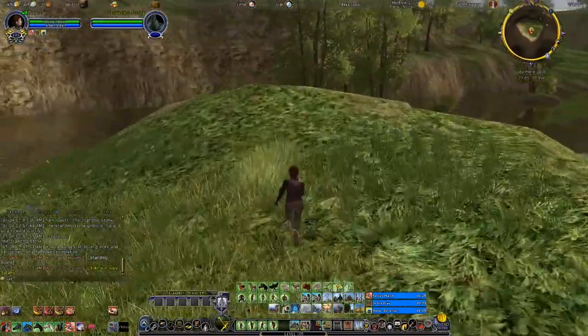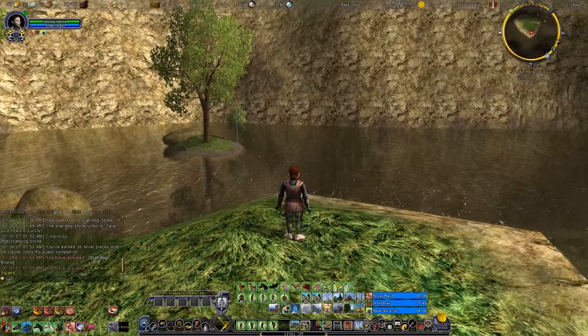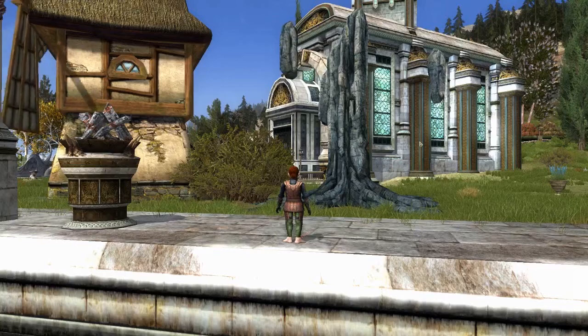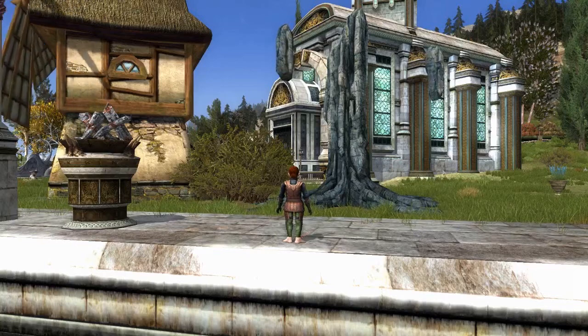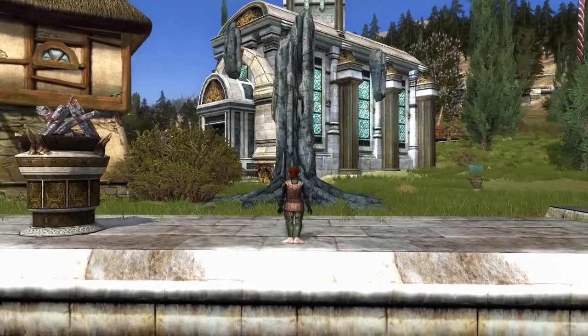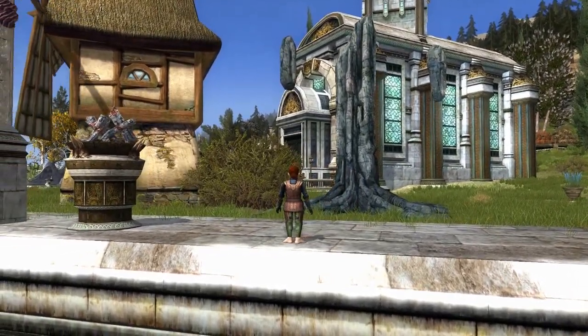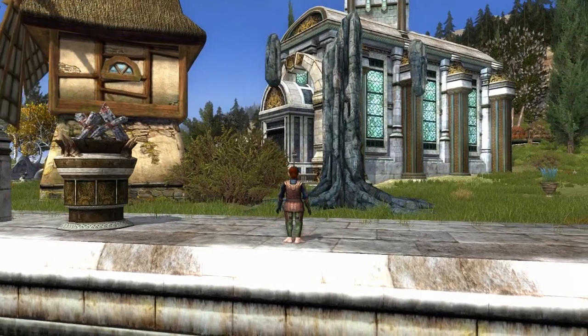When we return next time we will be finishing off the scouting. Let's go and see what it looks like — my yard is really getting cluttered, so it's a good thing I have one of these premium houses to hold all of this stuff. But here is our standing stone, including the three little modules along each side of it.